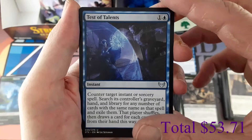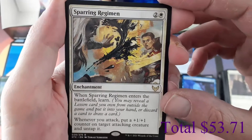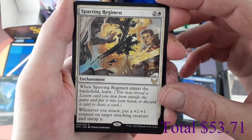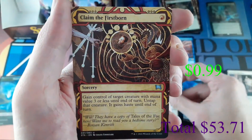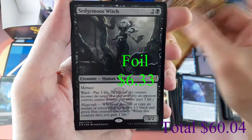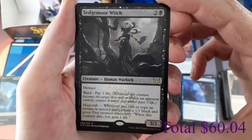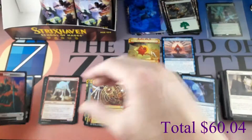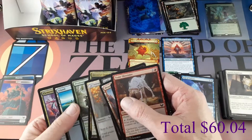Uncommon: Test of Talents. Rare: Sparring Regimen — two and one white enchantment; when Sparring Regimen enters the battlefield, Learn; whenever you attack, put a +1/+1 counter on target attacking creature and untap it. Mystical Archive Uncommon: Claim the Firstborn. Foil Rare: Sedgemoor Witch — very awesome, I'll put that with the rares. Spirit token as well.